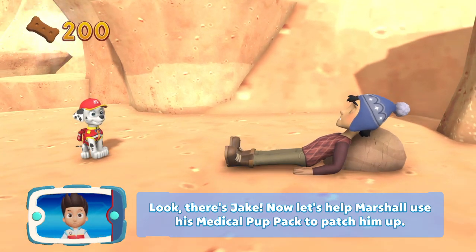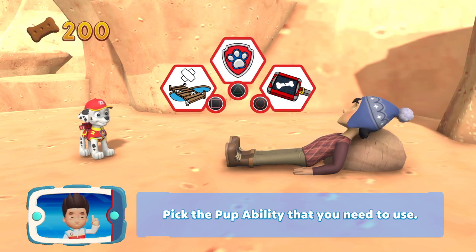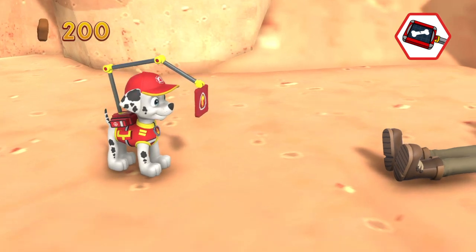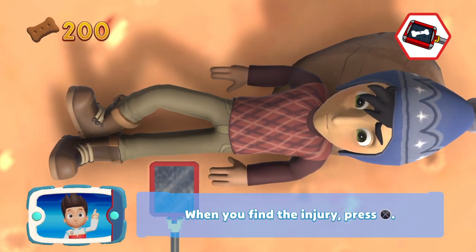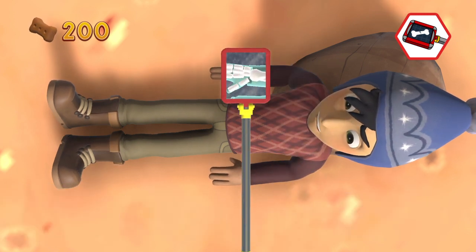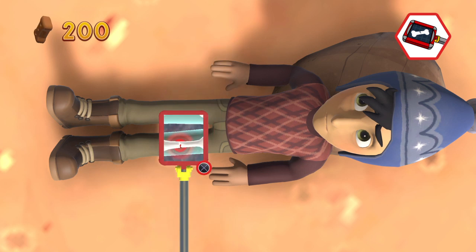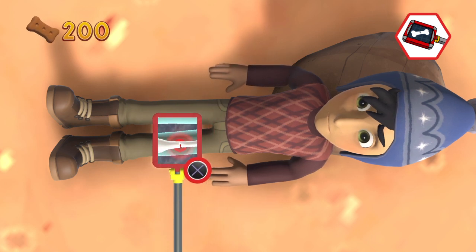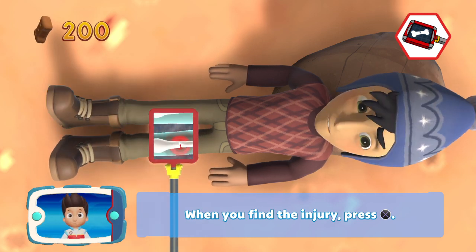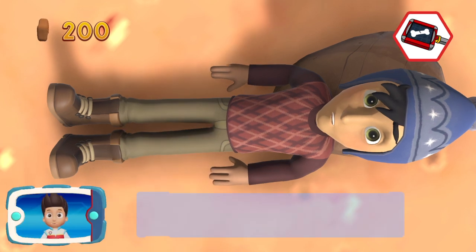Now let's help Marshall use his medical pup pack to patch Jake up. Pick the pup ability you need to use: Circle. Let's check him all over - we know he's hurt on the leg, but we're going to check him right over just to make sure we don't miss anything. There's a break there on his knee. When you find the injury, press the X button. So it's his right knee.